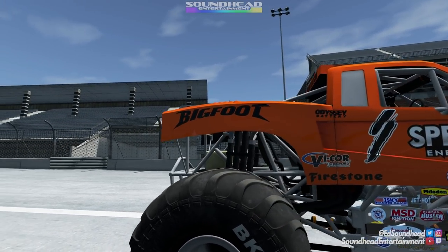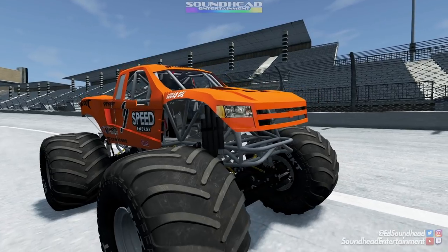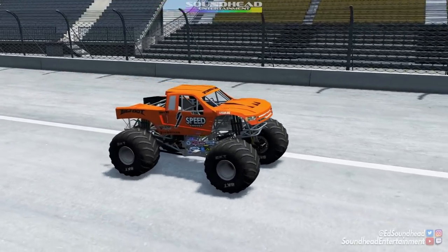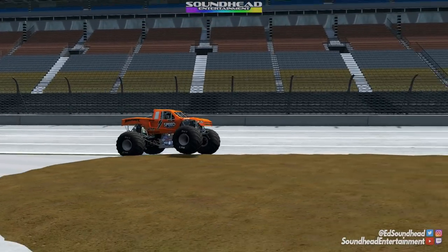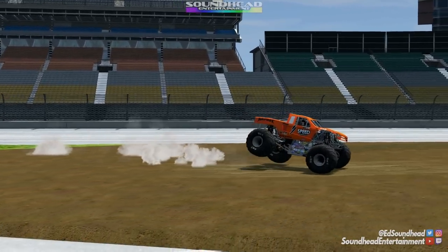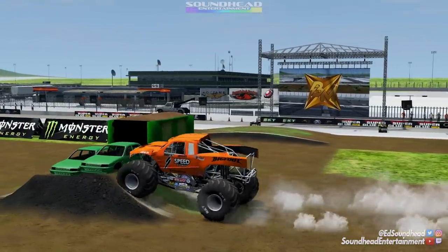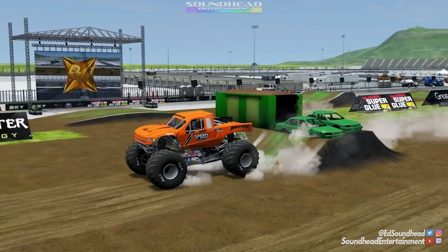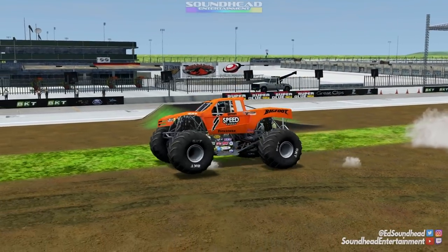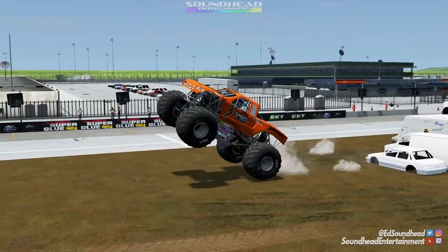As we get down to the end of the show, the big dogs are coming out. We've got Bigfoot number 19 in its Speed Energy layout — this was actually a viewer request, so shout out to that viewer. I just learned this was originally supposed to be owned by Robbie Gordon and be a Monster Energy truck, but the deal fell through. Now it's Bigfoot 19 and it's getting some big air, landing right down on the tailgate — some of the biggest air we've seen all day. Robbie Gordon would have been proud of that. I changed the tires to BKTs because the Firestones kept exploding on me, and we got over the pyramid with style and grace.